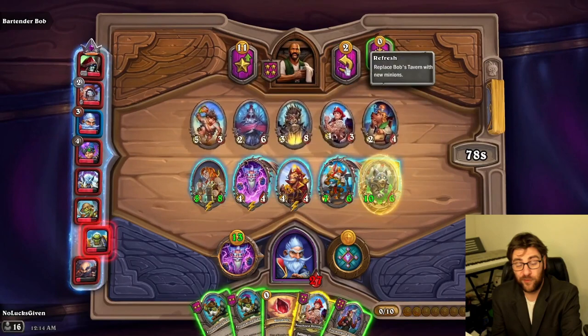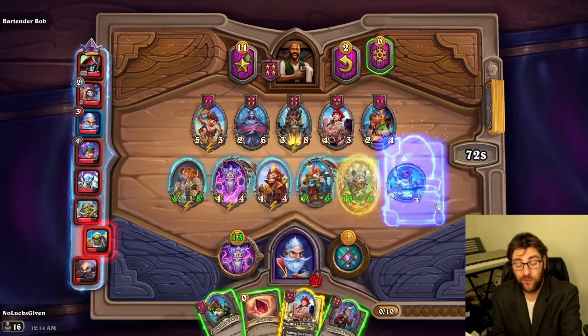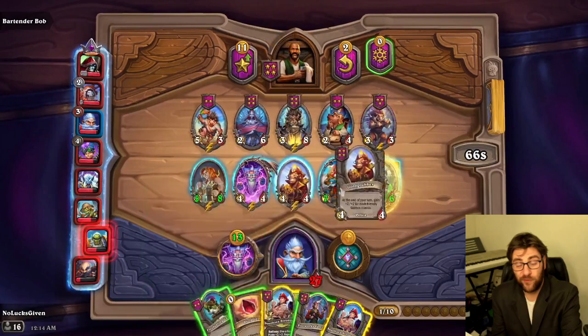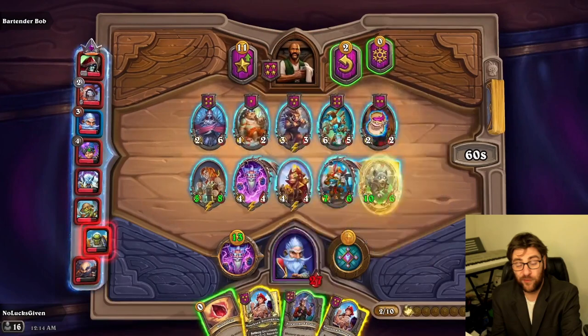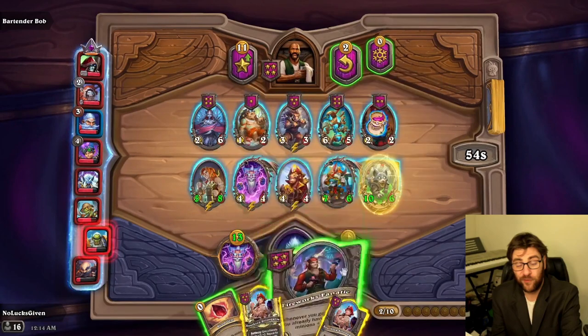I'm going to try to find some more pirates before the end of the turn. We find another Strong Arm, so I'll sell out of some of my gamblers here to have the cash for that and just do a few more piratey things. I could sell this and then roll one more time to pick up one more pirate. We get to add some nice stats to the board with all of the pirates this turn.